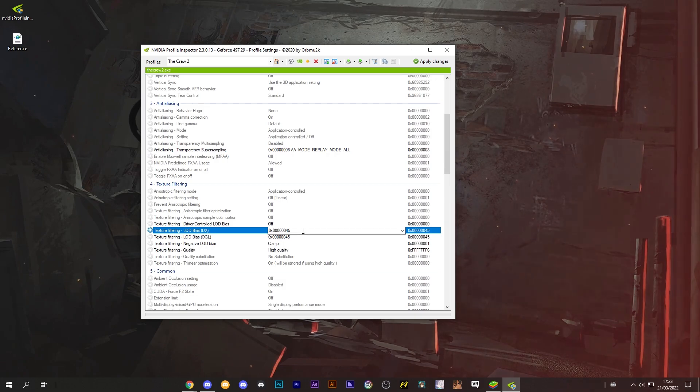Also, if you have a value that you can't choose from the panel, you can just type it with your keyboard and it will work. So you don't have to worry about this.